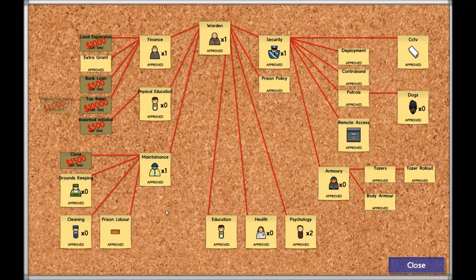Okay, so the physical education research is complete. We can now do the basketball initiative. We can see that this allows us to have a basketball court, so we'll get that on the go.